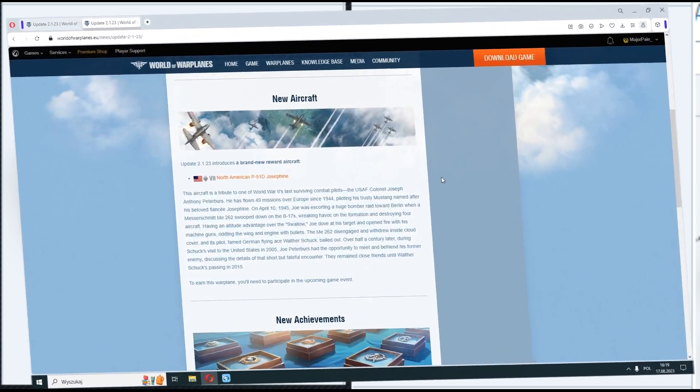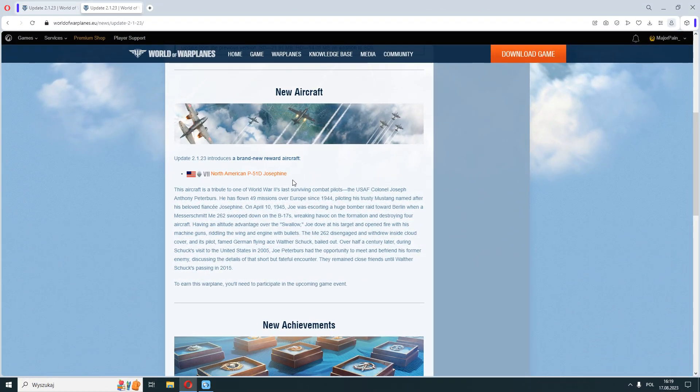And that's why Wargaming decided to give us another Mustang — the P51D Josephine, a tier 7 light fighter in the Chinese tech tree.